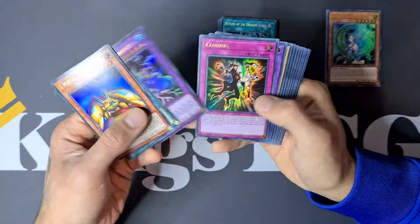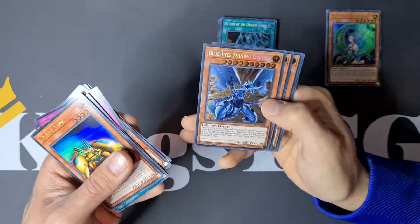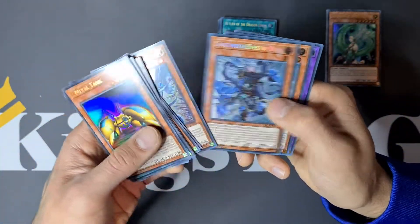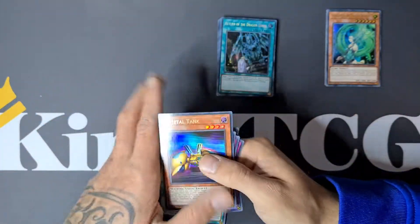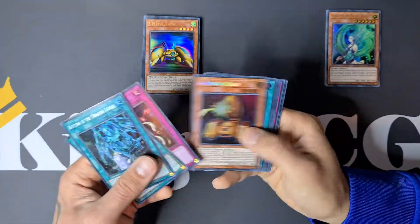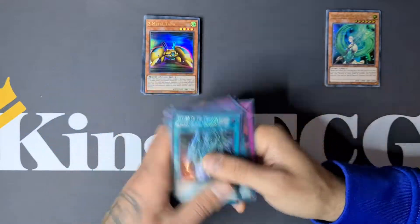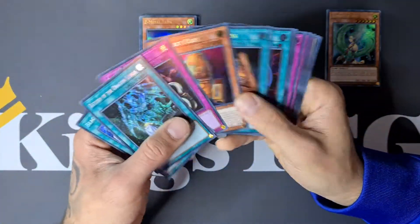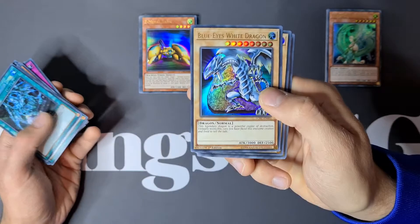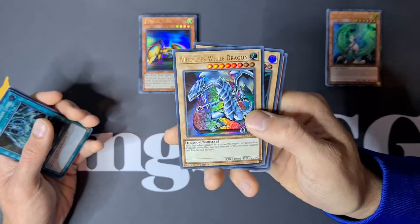I'm so happy we pulled a lot of Blue-Eyes cards like Twin Burst Dragon, and of course Blue-Eyes Shining Dragon as a Secret Rare — this is such a beauty, absolutely amazing. Blue-Eyes Shining Dragon. We have Dragon Master Knight. And of course, what is a Legendary Collection Kaiba without a Blue-Eyes White Dragon? Absolutely amazing. Let me know in the comments which artwork of the Blue-Eyes you like the most, because there are a lot of artworks!